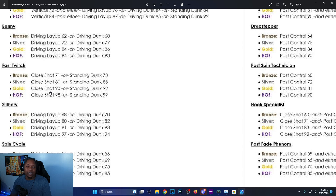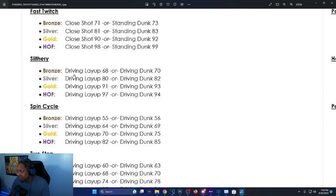Slithery: bronze is 68 driving layup — it was 69 on 2K23 — silver is 80 driving layup or 70 driving dunk. On silver they want 84 driving dunk now, which was 82 before. Gold driving layup is 91 or driving dunk 93 — used to be 89 and 92, about a two-attribute difference. Hall of Fame is driving layup 97 or driving dunk 94; it used to be 99 driving layup or 98 driving dunk, so going from 98 to 94 driving dunk is a big difference for Hall of Fame slithery.